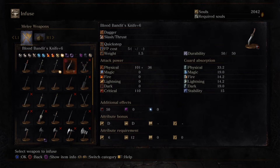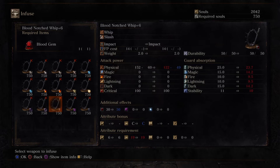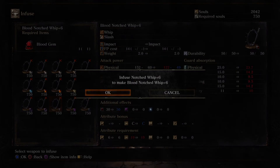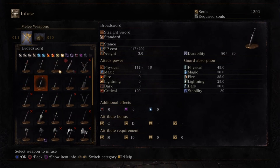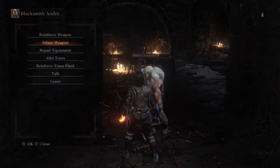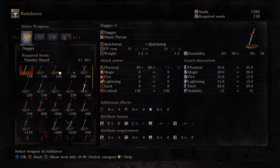So it's going to do the scaling, but the bleed is going to proc a lot more easily. Both these weapons are going to bleed. I need chunks for that — can't upgrade further right now.